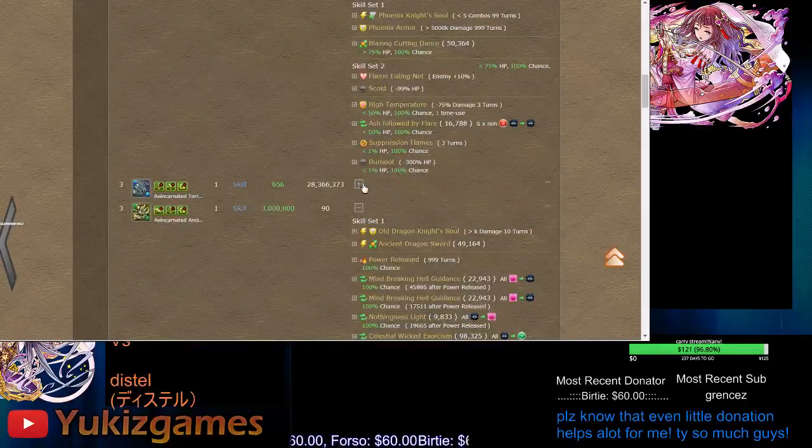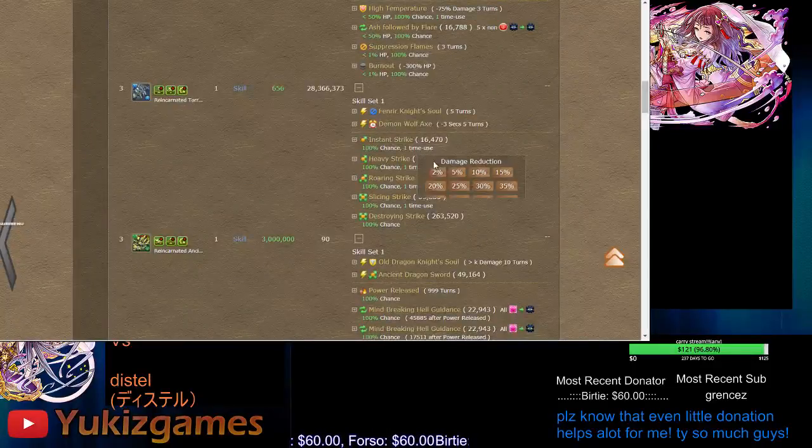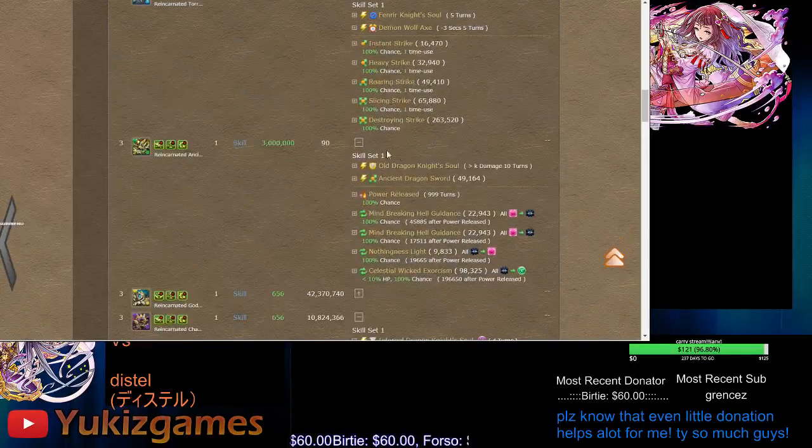For the blue one, there's a time extend reduction. Try to stall — the damage values are 16, 32, 49, 65. Try to tank as much as possible since the minus three seconds isn't too far off.